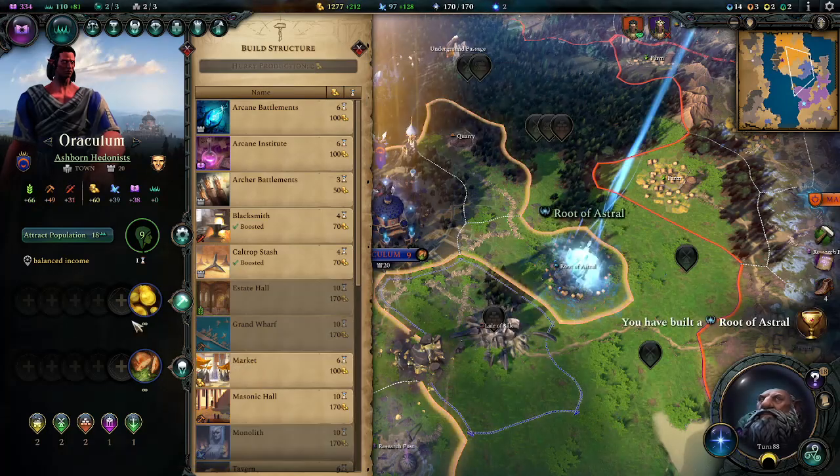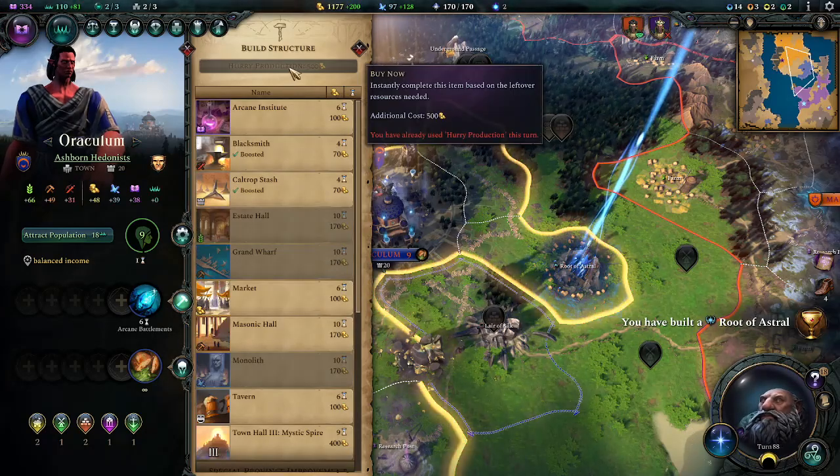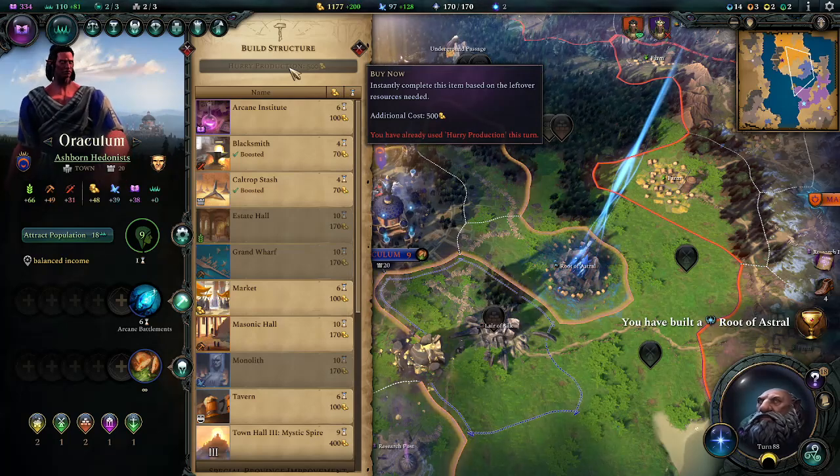You can do that once per turn. And if you were to go select something else to upgrade, it'll tell you you've already hurried production this turn, so you don't have to wait until next turn.